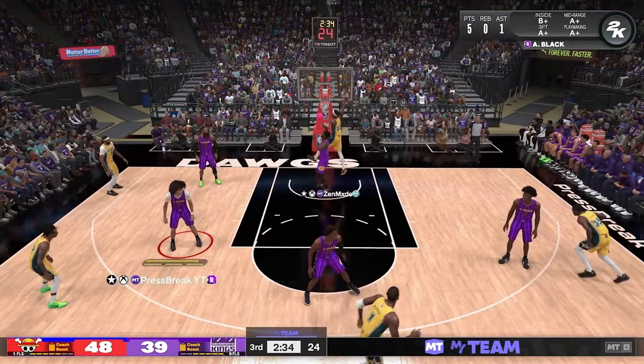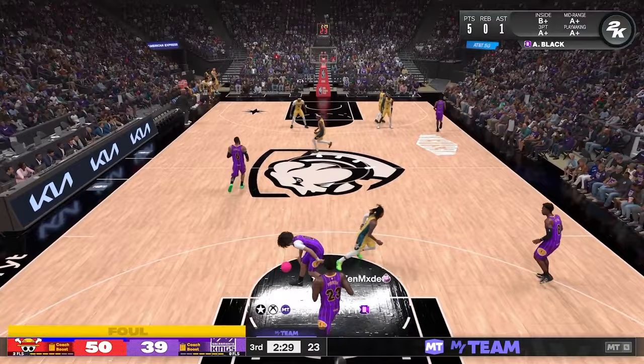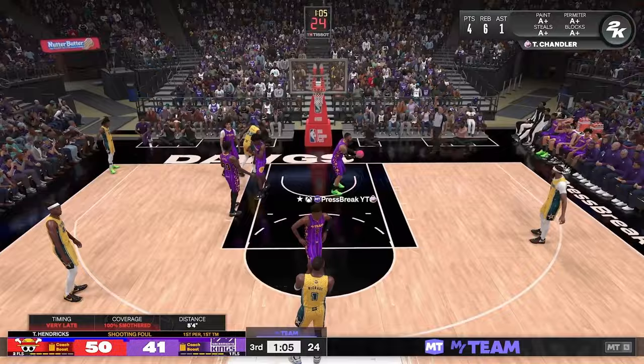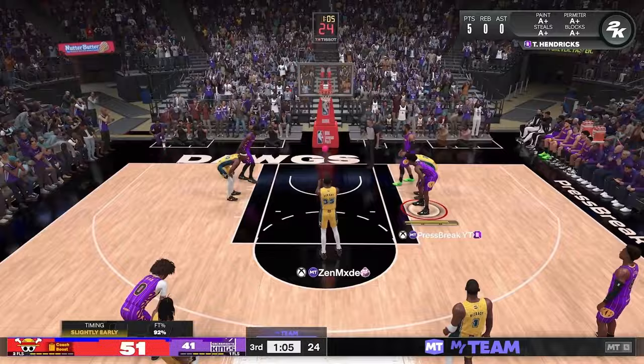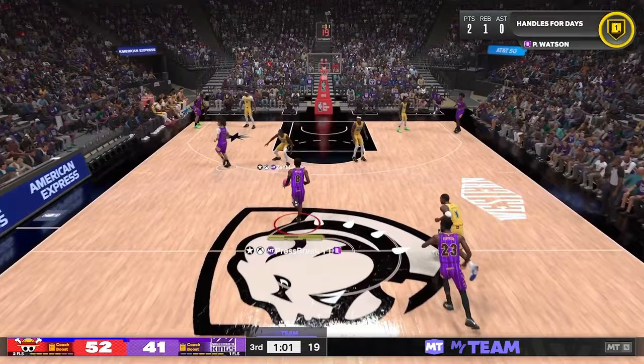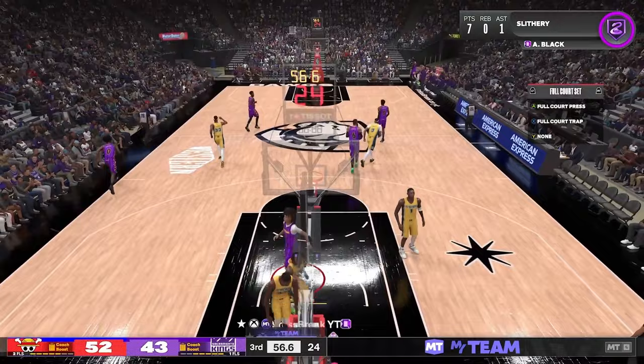There's nothing I can do about Miles Turner just mashing Mitchell Robinson — he's a Ruby card and that's just something I have to live with. Down by nine in the third quarter, I'm staying in the game but nothing is really going my way. I score and then he gets a crazy bucket right back. I have to change the pace of this game or I'm just going to lose.